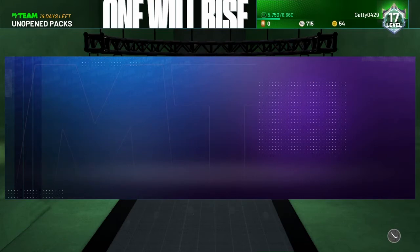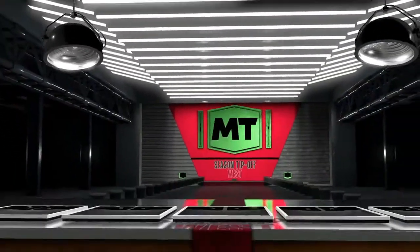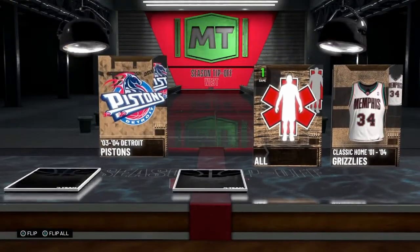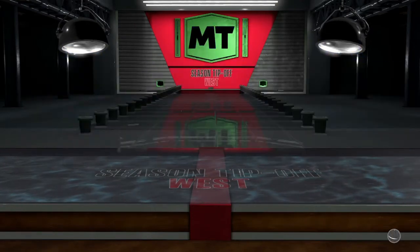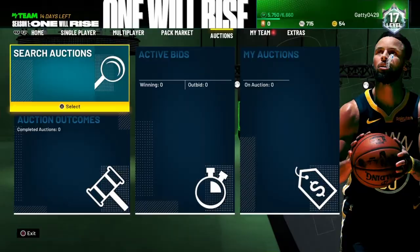Now let's open the Season Tip-Off pack — give me Diamond Hakeem! Oh, I guess Sapphire. Give me like a Lakers player... oh, Jason Tatum. All right. Thank you guys for watching, like, comment, and subscribe, and I'll see you guys in the next one.